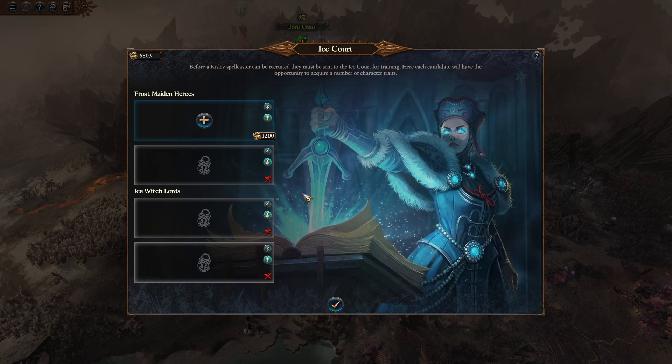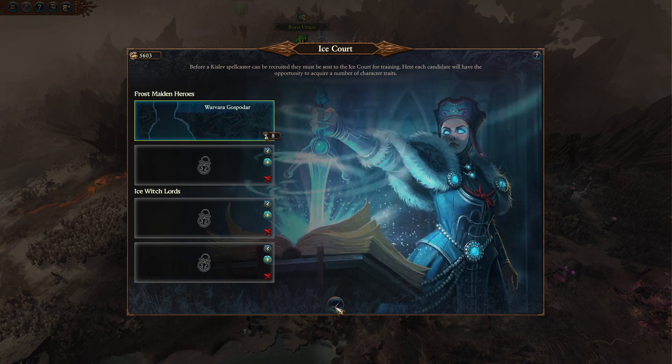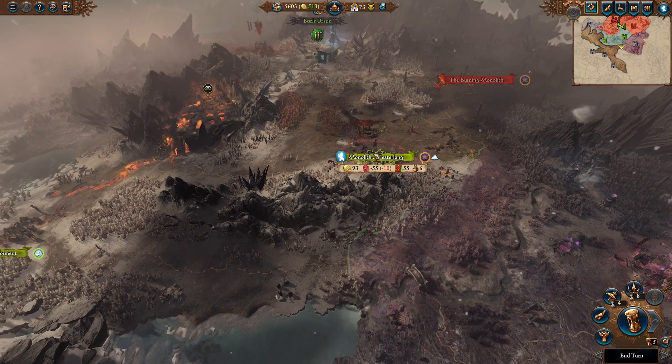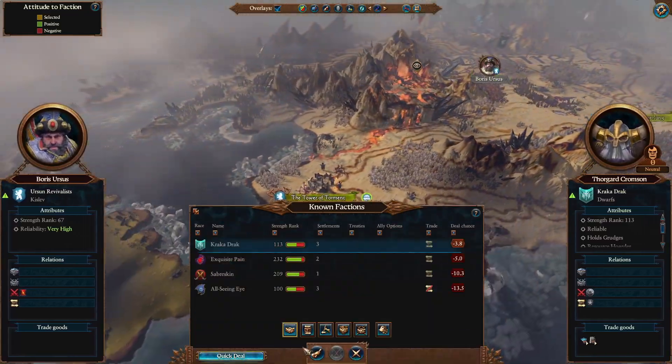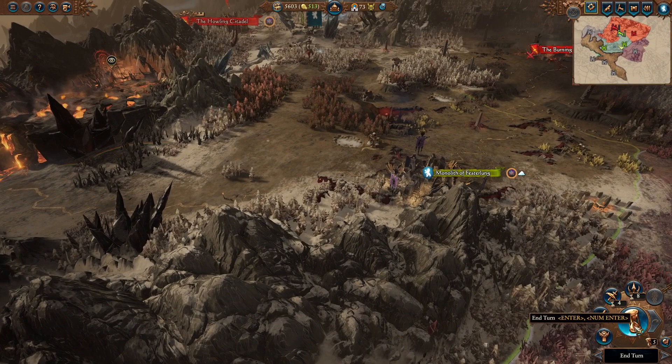Let's open our Ice Court because we can now get a Frost Maiden. Let's spend 1,200 gold and recruit a Frost Maiden. Every turn there'll be a pop-up and we can shape how our Frost Maiden looks. We have everything built for this turn. Let's check our diplomacy — nothing there. So let's go ahead to turn 6.